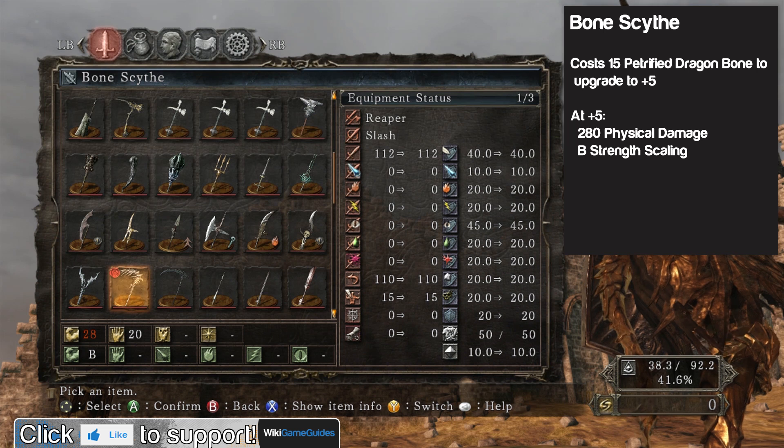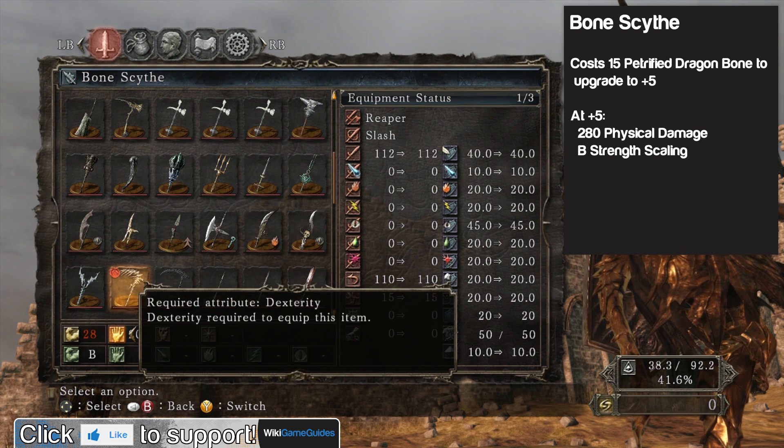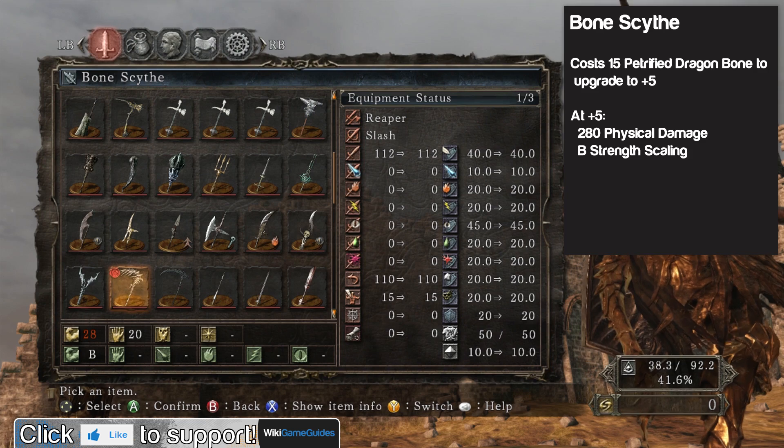At base level it only does 112 damage, but at plus five it goes up to 280 physical damage with B strength scaling. It has relatively high strength requirements, so unless you're going for a pure strength build, this is not something you're just going to be able to use right away.